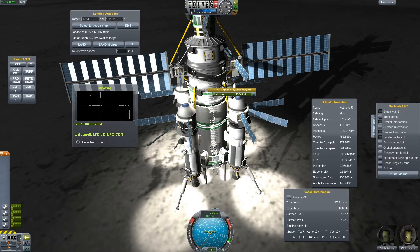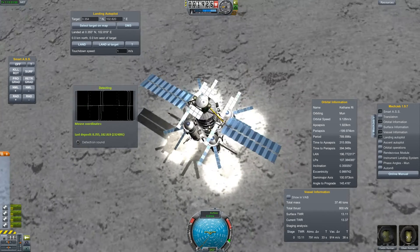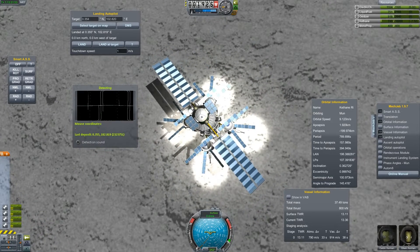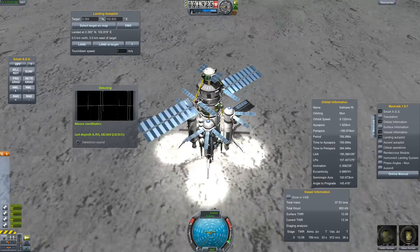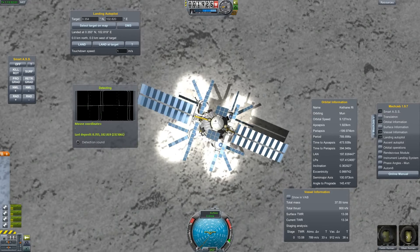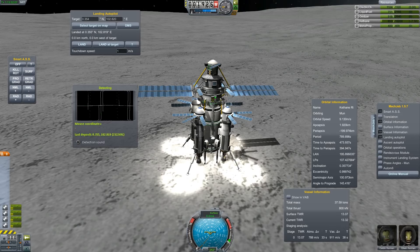Now we are in full sunlight again, and you can see that our charge is holding steady. These solar panel surfaces are enough to power all six drills here, which are working pretty fast to fill up everything we need.